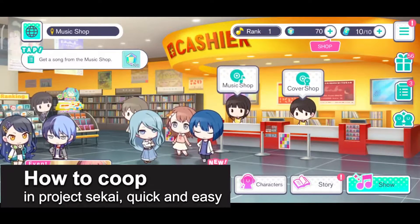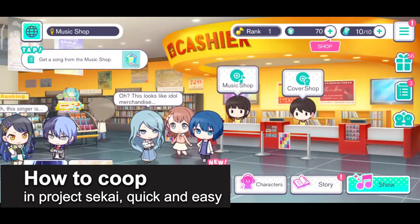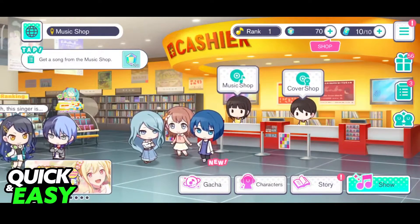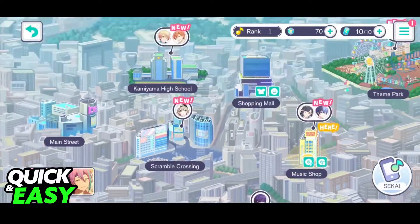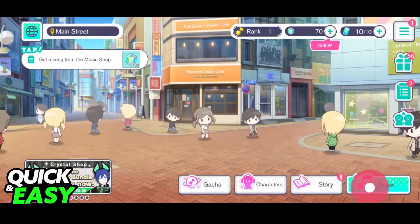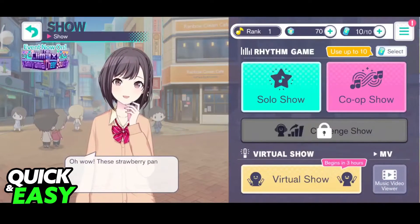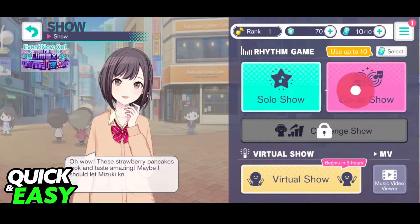In this video I'm gonna teach you how to co-op in Project Sekai. It's a very quick and easy process, so make sure to follow along. You can start a co-op match in any location — it doesn't matter — as long as you are inside of a location. You will have access to the Show category over here at the bottom right corner of the screen, so select Show.